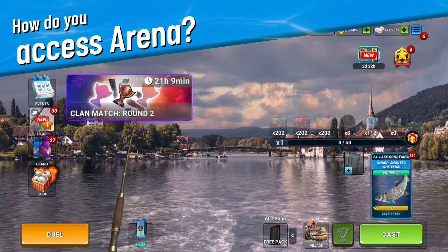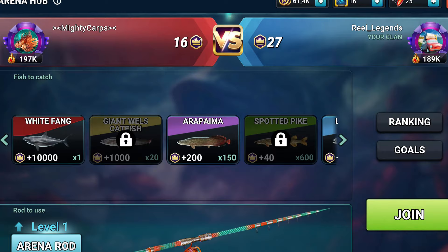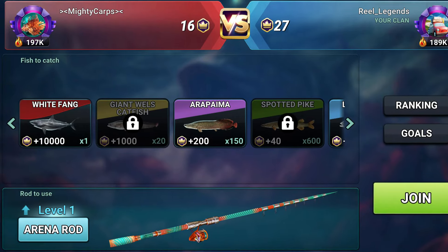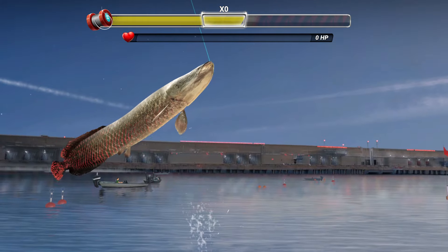How do you access the Arena? Dive in from the main screen or the clan match tab to explore all the features in our dedicated Arena Hub. Each Arena boasts unique scenery and a diverse stock of fish.